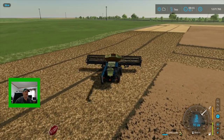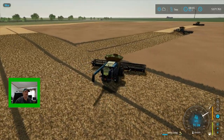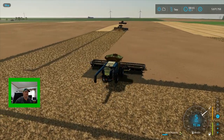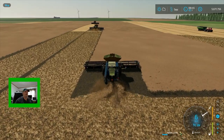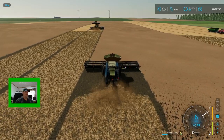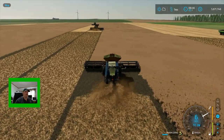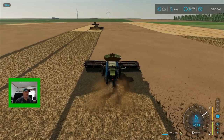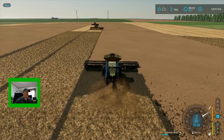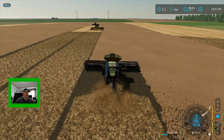We'll go get a grain cart to keep number two and number three emptied out. Number one — until they reach the other side of the field — we're gonna let him roll. He's got a grain capacity of I think it's 72,600. So if he does get that much in his grain bin, he will stop and back up for us to empty him; otherwise we'll just let him roll.